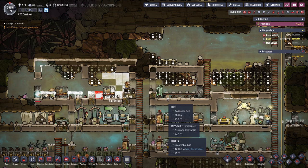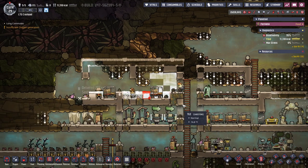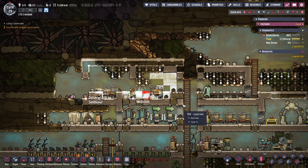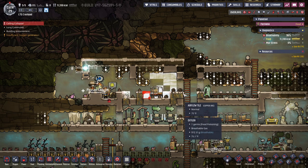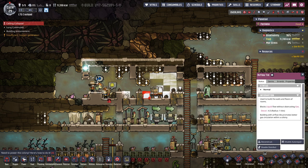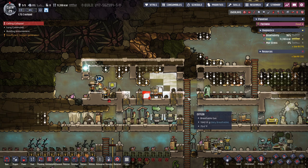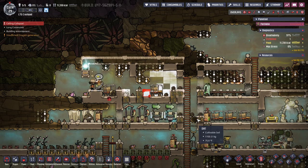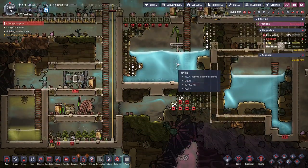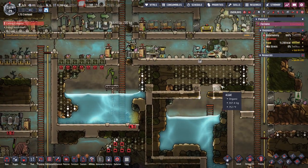Mess hall will get redone at some point as well. I don't know what the hell I want to do. I don't know if I really want to elevate the doors because I don't like my dupes having to jump up and down. And eventually this water pool is going to move to be a more enclosed water tank that will just have its own lips.